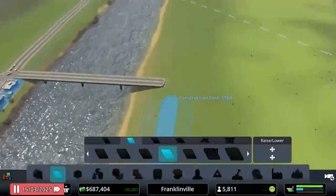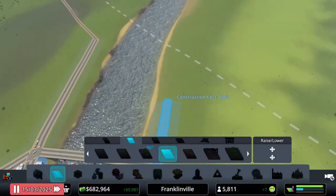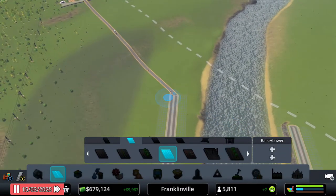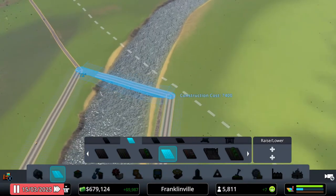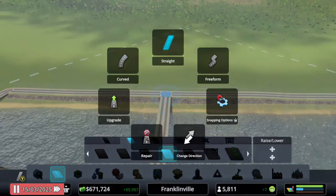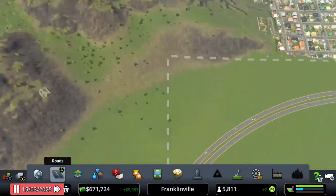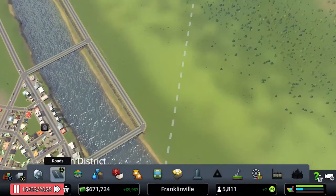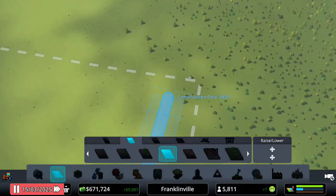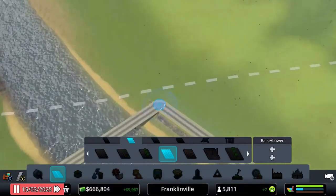To handle our residential demand, I'm actually going to make a third bridge, giving us three ways to cross the river. I don't have another tile I can buy right now so I have to work with what I've got. We're going to create a triangle out of this — actually, let's round it. We'll round it up.